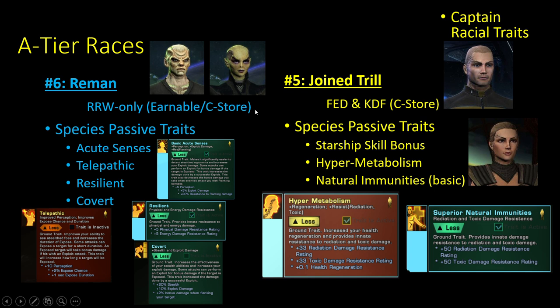The honorable mention for B tier is Remans. They are the only race in the game that is earnable — you can buy them from the C-Store, but you can also earn this race by getting your Romulan reputation up to Tier 5 on any captain on your account, at which point you can start a Reman captain with Romulan Republic for free. This race has a whole smorgasbord of traits: Acute Senses, Telepathic, Resilient, and Covert. Acute Senses and Telepathic is really what puts this over the edge.